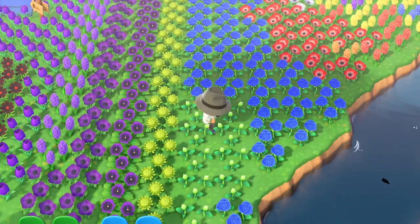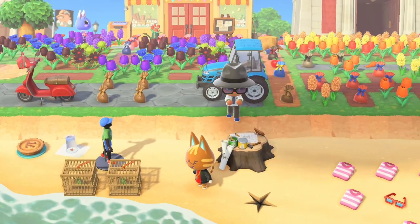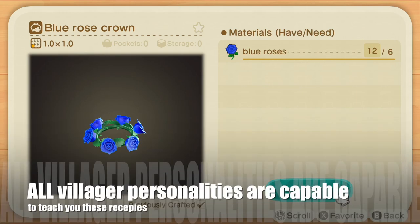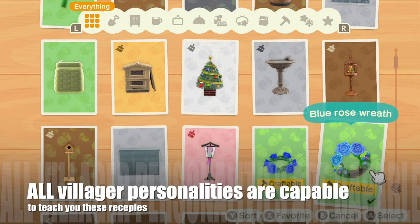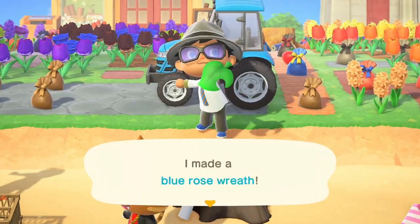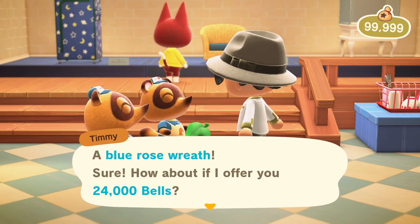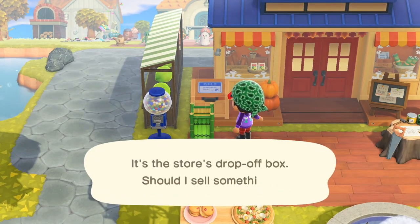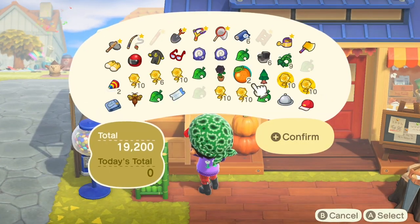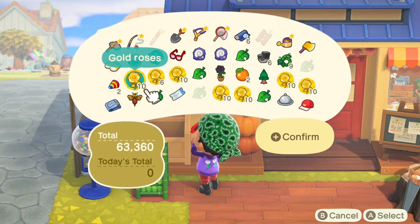Want to make even more? Crafting 10 blue roses into either a wreath or a crown doubles their worth. There are 4 recipes to learn — 2 petals of gold roses and blue, like the wreath and crown. It's worth noting that selling at the box outside of Nook's Cranny will dock you 20% of their worth, so only sell like that if you're desperate.